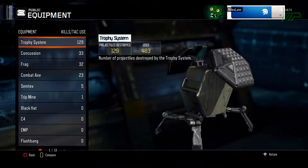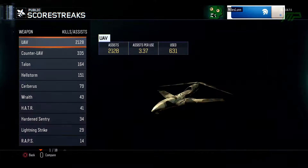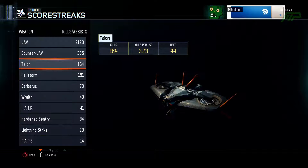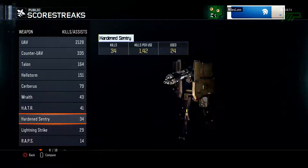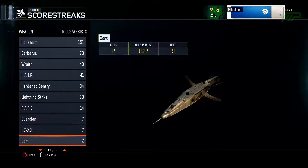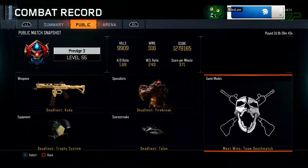As for equipment, trophy systems are all I really use — concussions from time to time but not super often. For scorestreaks, the UAV has 2,000 assists which is pretty cool, but honestly I'm considering not even using it because people just shoot them down so quickly in this game, and they take quite a while to get compared to other CODs. I've been using a little bit of the Cerberus and the Talon, as well as the Guardian. I've had 7 kills with the Guardian, which is pretty cool considering how difficult it is to get kills with them.